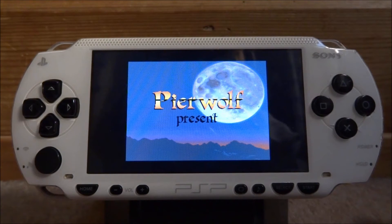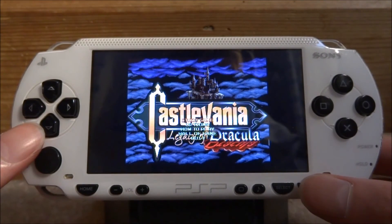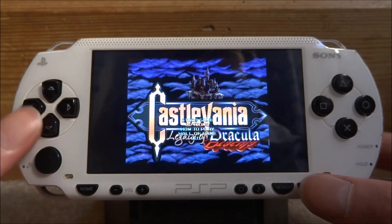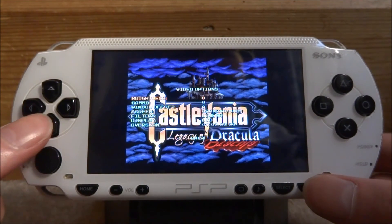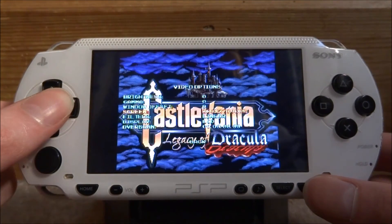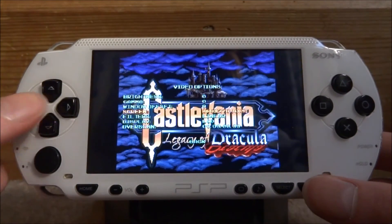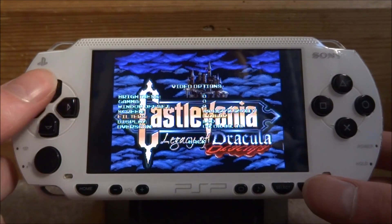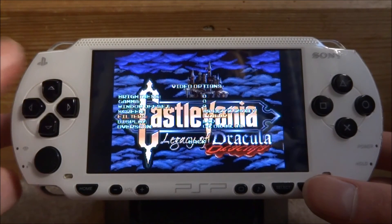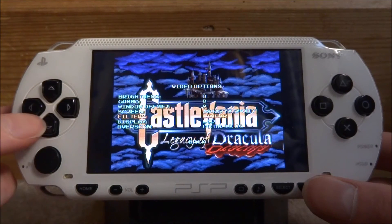Give the game some time and it will eventually load. As you can see, here is my Castlevania game. Press start, then press start again. From here go down to options and press start on that. Then go to video options and press start. Scroll down to the screen option and you can change the screen size here — it's entirely up to you. You can even do full screen. You can also change it from linear or non-linear. Linear shows the pixels more and non-linear blurs it. I'll keep it on linear because it has a nice high contrast.